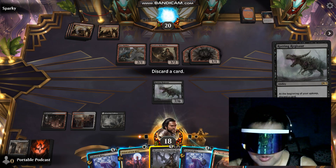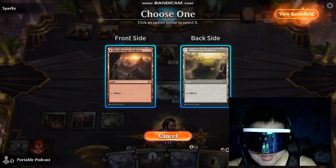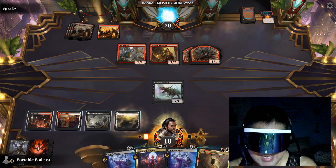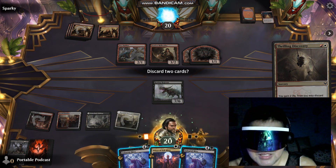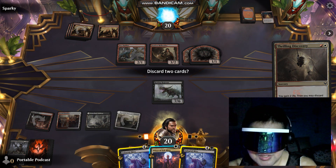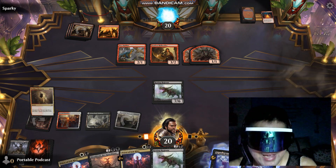Let's discard Sheoldred the Whispering One. And now let's play Thrilling Discovery. Discard these two guys. Hopefully we draw a Sheoldred — yes, we have a Sheoldred now.